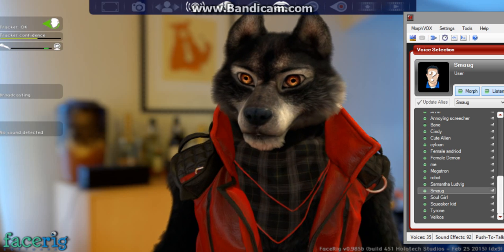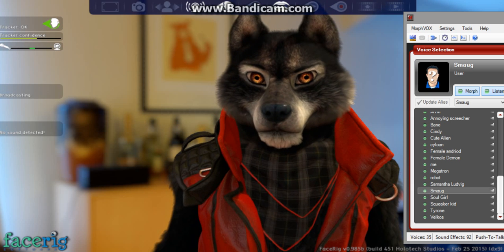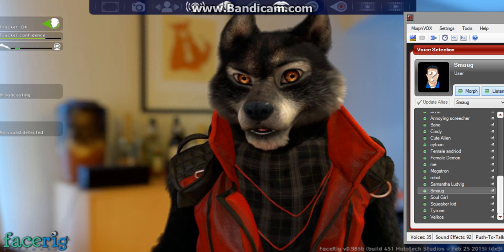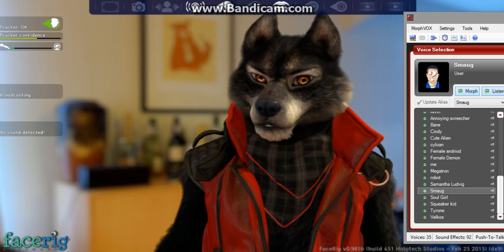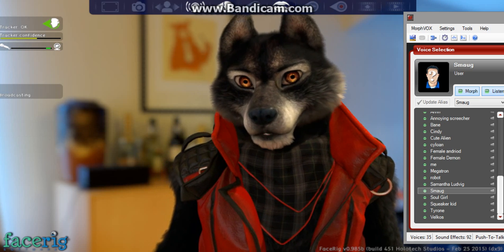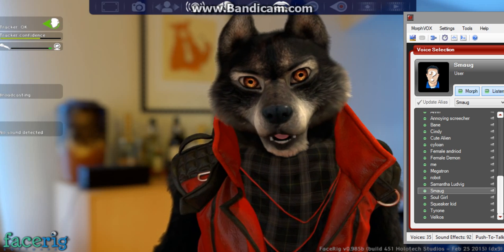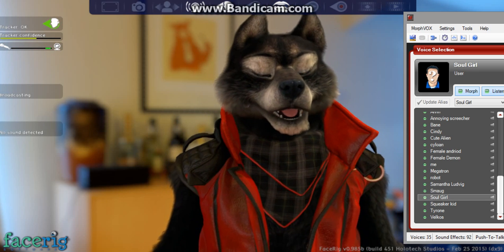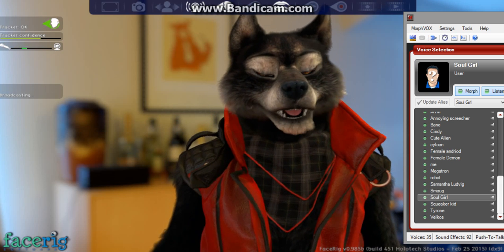[Gollum-style voice] Oh, smell. I smell your breath. I hear your footsteps. You don't smell like a dwarf — I know the smell of dwarf. Who are you? [Trapped character voice] Hello? I'm trapped in here. Please, I need help.